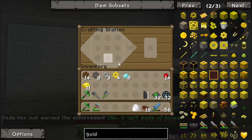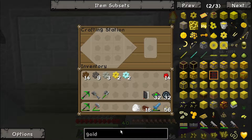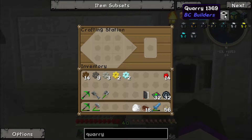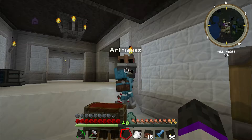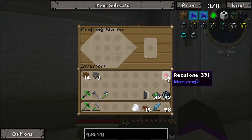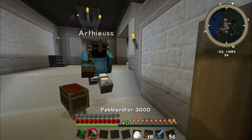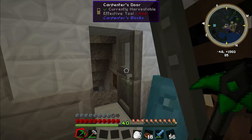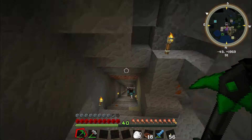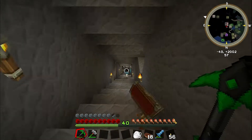I keep getting Build Craft achievements. We've got a quarry — actually that's all we needed. Do you want to build the quarry? You'll need all those gears plus redstone. We need more diamonds first — there are some diamonds in the mine so we could probably just go ahead and mine three of them.